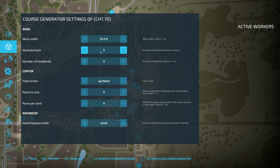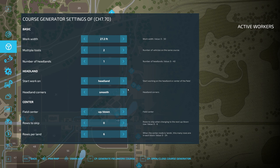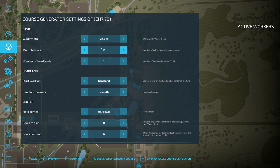You can go up to five of the same vehicle or five pieces of equipment on one course. Make sure you adjust the number of tools here — you have to change it when you generate the course. I'm going to do two, since that's what we have. We'll do one headland around, start work on the headland, smooth corners, field center rows. We're not going to skip any rows, not doing lands, island bypass mode circle — there are no islands so it doesn't matter anyway. This is the main thing that's going to change — the number two. I'll generate the course, and boom.